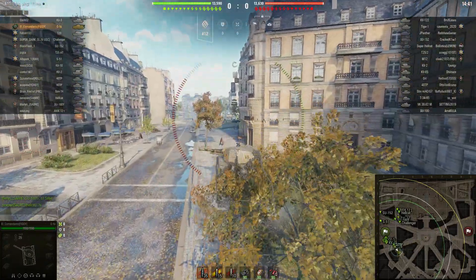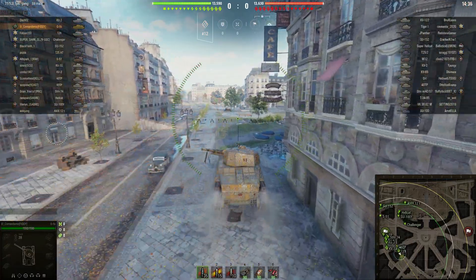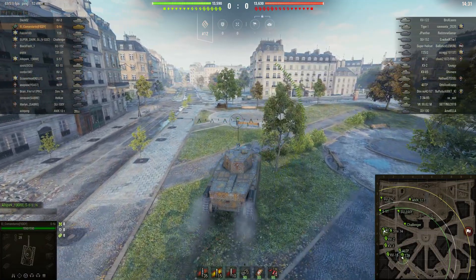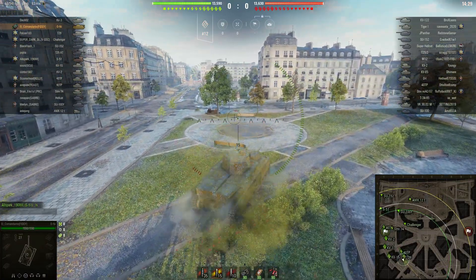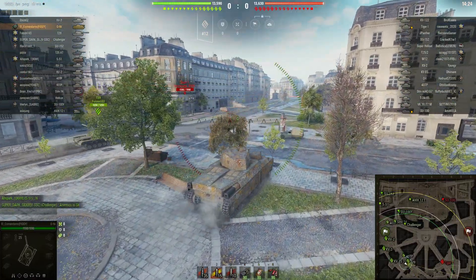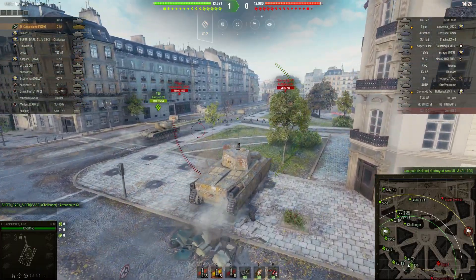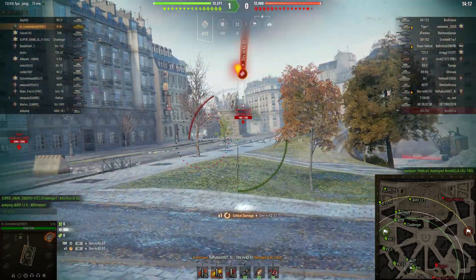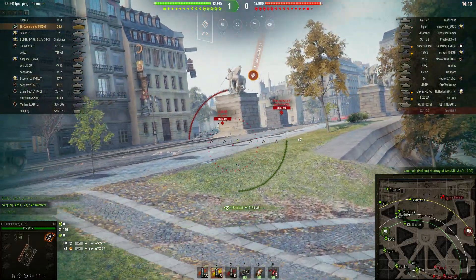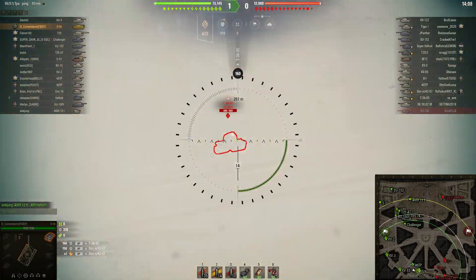He's top tier in this game, down to tier 6. He's heading to the traditional area where the heavy tanks sprawl, just checking out the angles as well. He takes a shot from a Striv M42, which bounces, and a bounce from a T-34. So we're going to see a bit of this from the lower tier tanks.